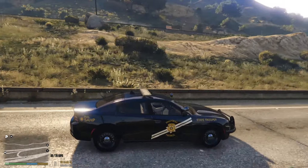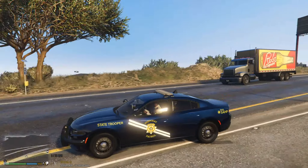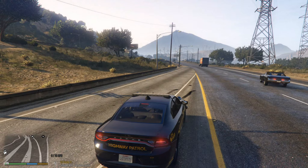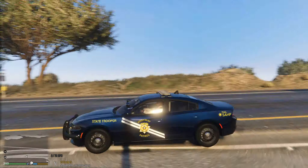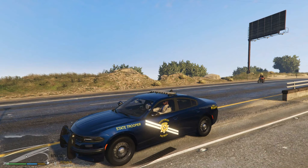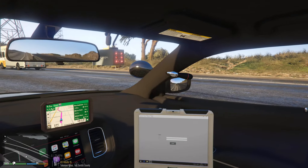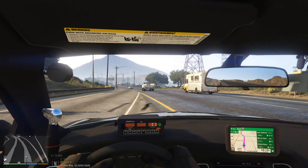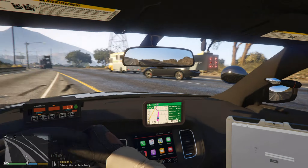Oh, I hit the side — let me go fix that. Here are the lights on it. Check out the interior — we have a speed radar, a laptop, dash cam, and a cage in the back. Mirrors are spot on, sharp as hell.